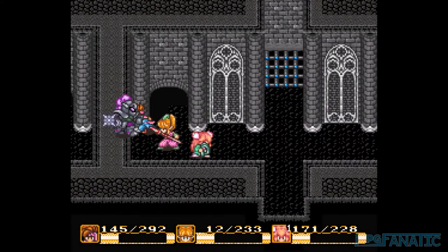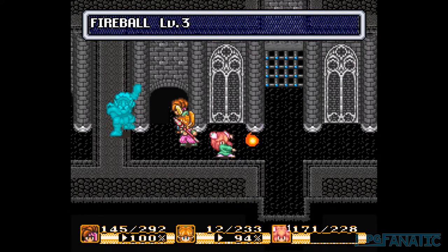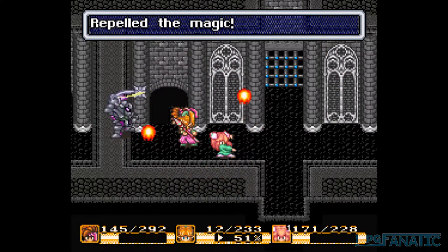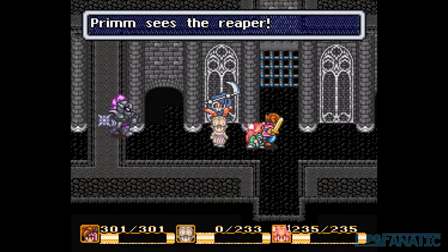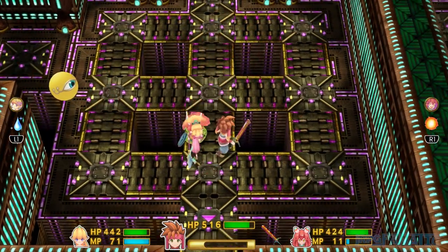Another useful trick you could do on the SNES was gain infinite experience by killing yourself. You find an enemy that could cast wall on itself, then use the sprite to cast a powerful magic that would get reflected and kill your unarmored character, netting you a lot of experience. This was fixed on the remake, so when you killed your own character, you no longer gained experience.